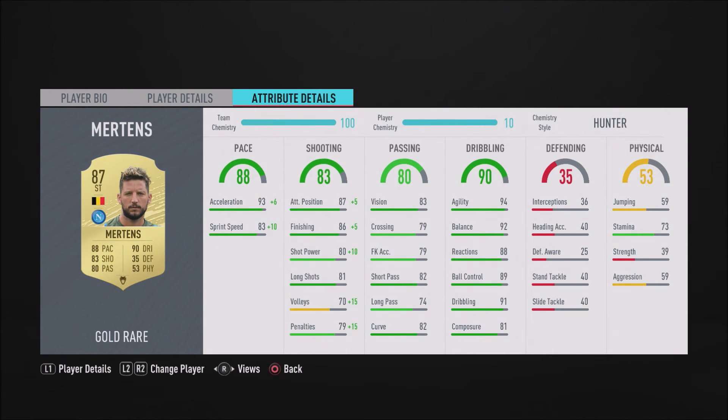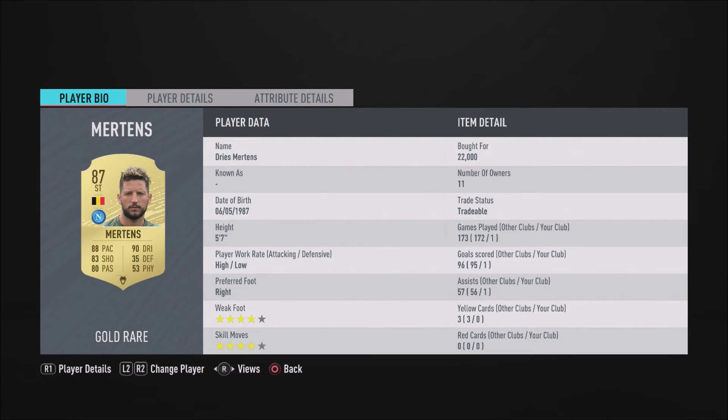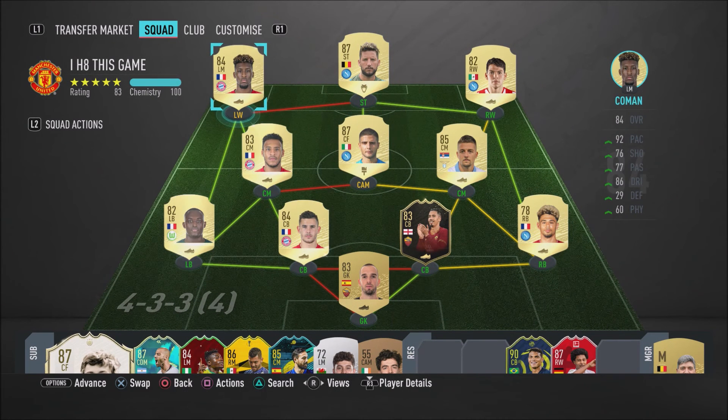Mertens is a very good finisher - he missed that first chance but you can't give this guy room to shoot because he will score the next chance he gets. Four-star skills, four-star weak foot, great finishing, paced, amazing dribbler - he reminds me of Insigne, quick at turning, very agile. An overpowered card, and the same goes for Coman, Lozano, and the two center mids Savage and Tolisso.